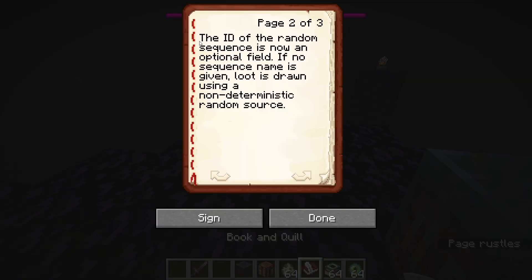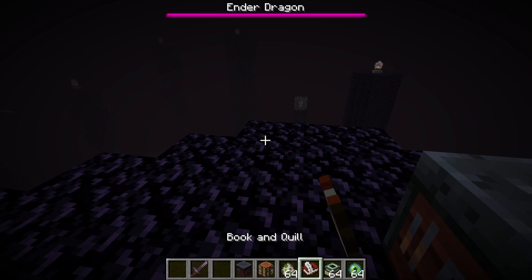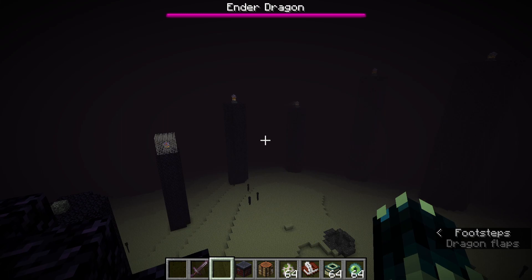The other change is the ID of random sequence is now an optional field. If no sequence name is given, loot is drawn using a random source. So the sequence field inside loot tables is now not required. If you leave it empty or don't enter it, the loot will be randomly picked, which could be useful if you always want random loot.